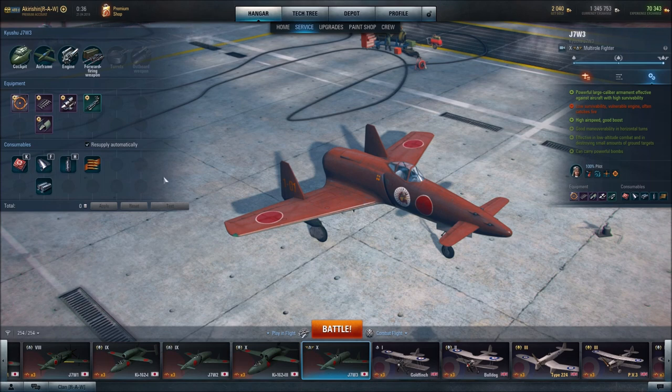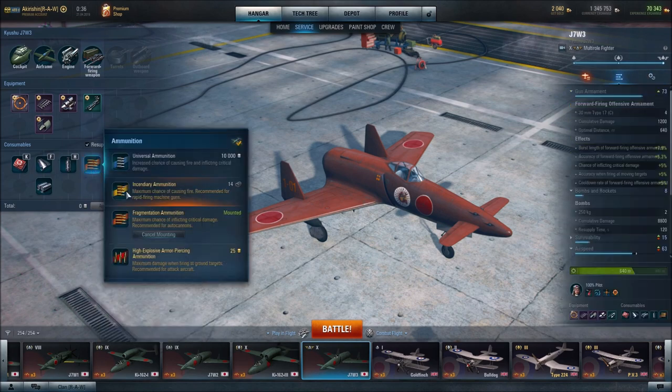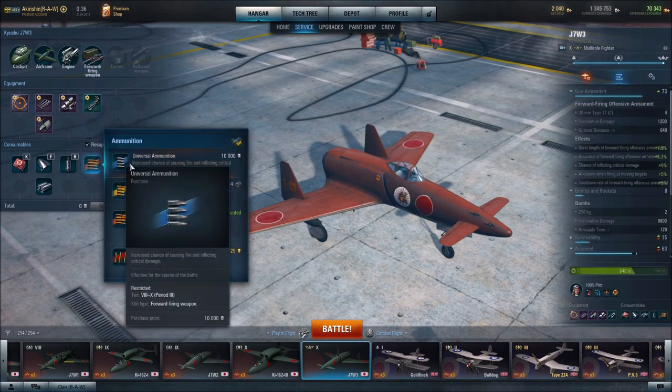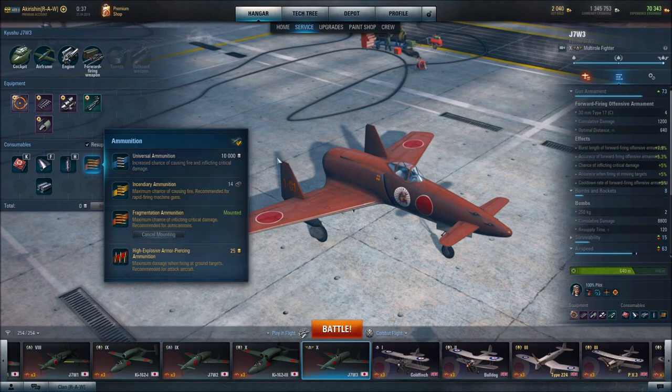For forward firing weapons ammunition, I went with fragmentation ammunition — the maximum chance of inflicting critical damage, recommended for auto cannons. You could go with universal ammunition which increases chance of fire and critical damage. But since we only have cannons and no machine guns, I think getting the critical hit is more important than a higher chance of causing fire — that's why I went with fragmentation ammunition.